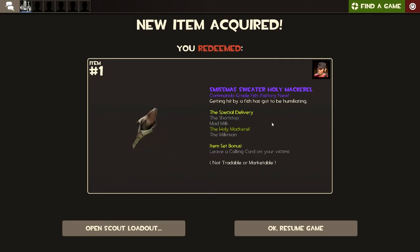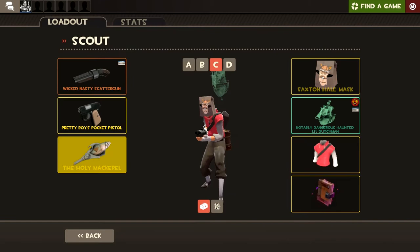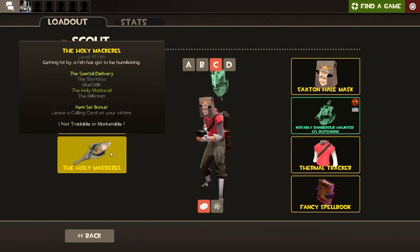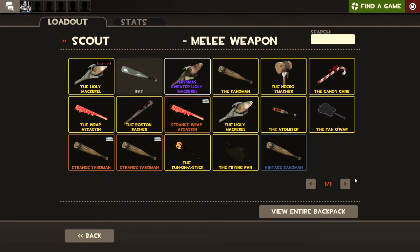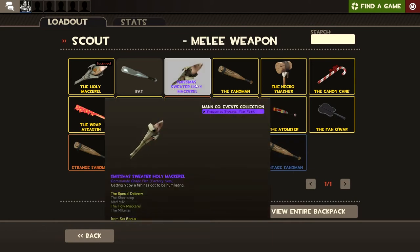Now does this apply to one of my new things or just this one? There's the Holy Mackerel — my level 42 fish I've been using. Is that a brand new thing I just got or did it paint one of my original ones? I don't know.